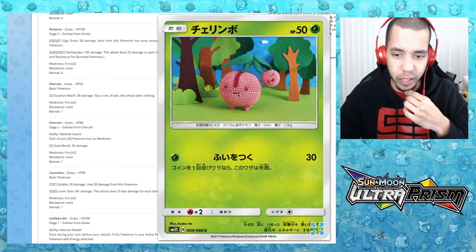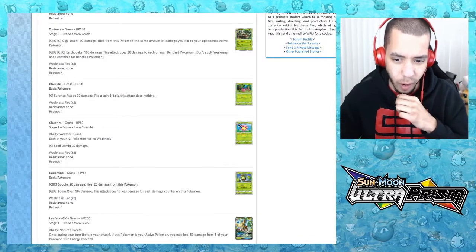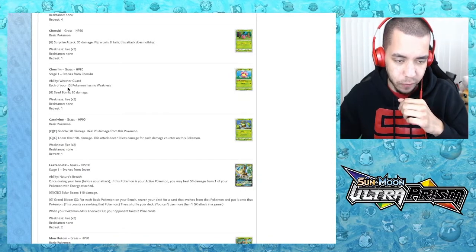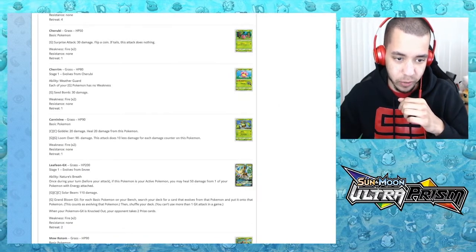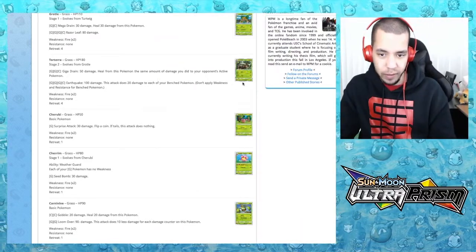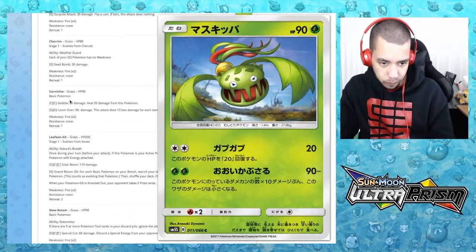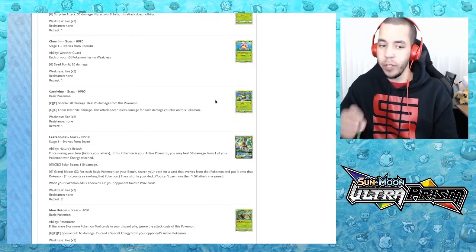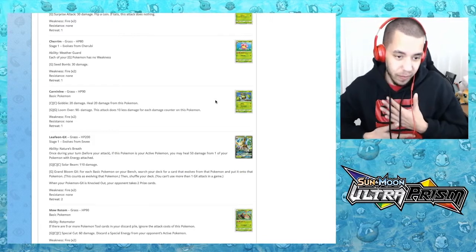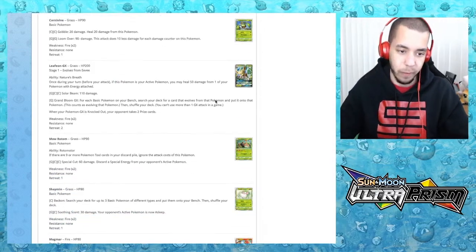We have Cherubi and Cherim. Cherim does 30 damage and each of your grass Pokemon has no weakness — so you could run this and not worry about fire weakness. There could be something there. Then we have Carnivine with Gobble doing 20 damage, and another attack that does 90 minus 10 damage for each damage on itself — garbage.